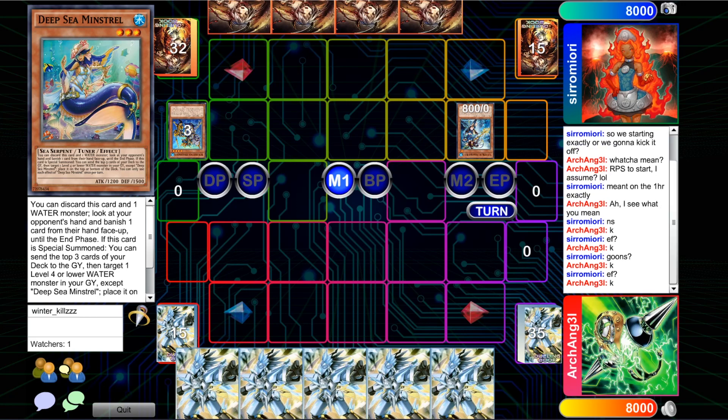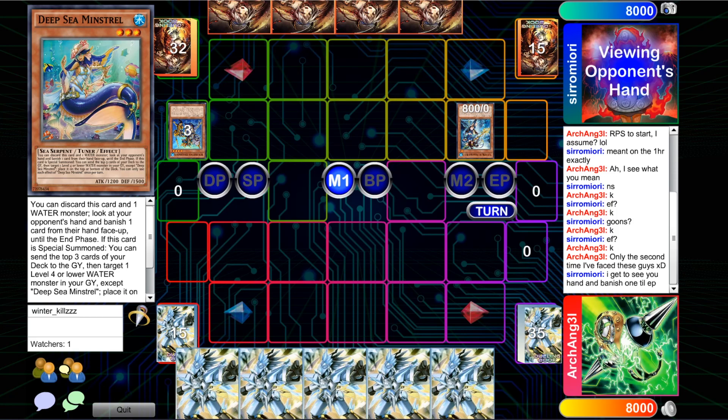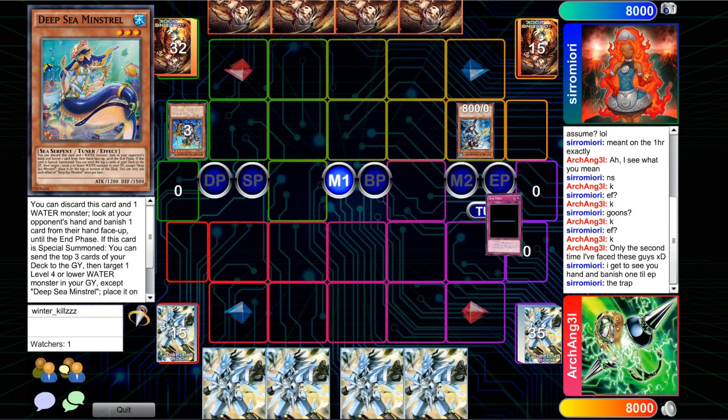Right now, I think the safer bet with Mermail is probably to go first, because Minstrel is pretty helpful in some cases, and so of course is Moulin Glacia. There are so many different ways you can play the deck — so many different styles. You can play build-a-board, you could go the Omega hand-loop version and do all sorts of synchro shenanigans on the opponent's turn. Each build lends its own inconsistencies and differences within the main deck and extra deck.